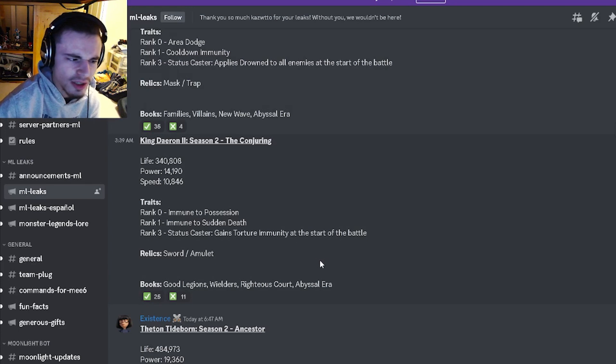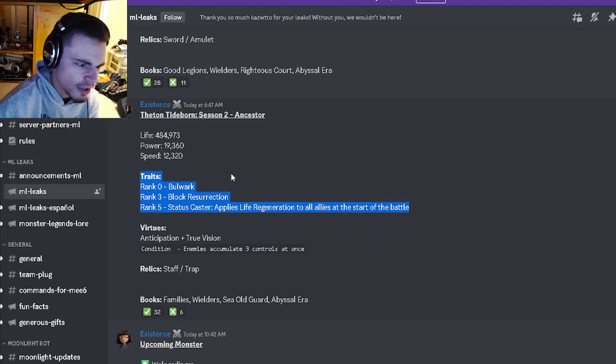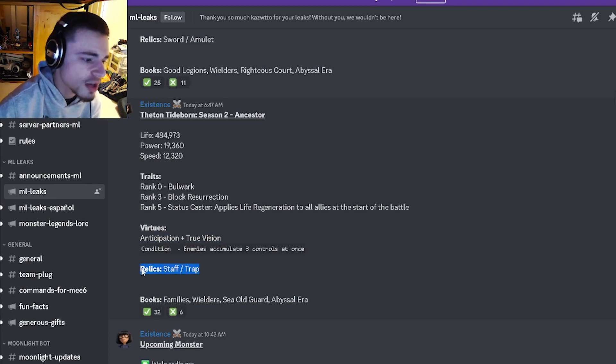Thetan Tideborn is going to have Bulwark, Block Resurrection, and Life Regen for all allies, which honestly is not very great. His virtues are Anticipation and True Vision, which are also just not that great. His relics are Staff and Trap, which are pretty decent.